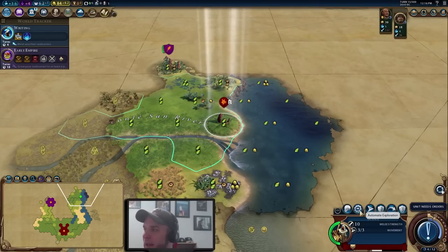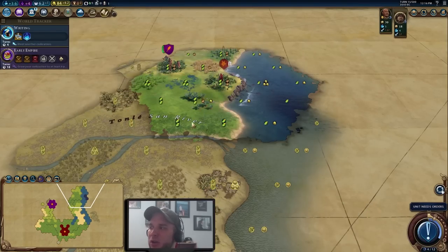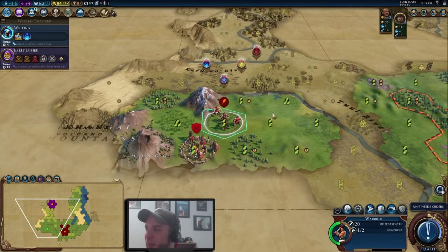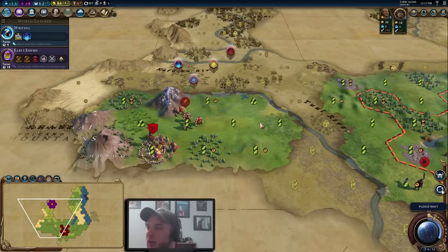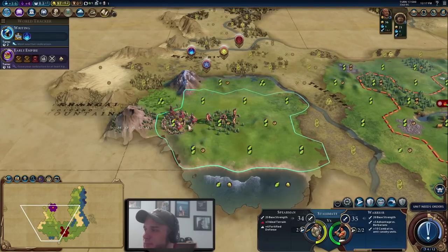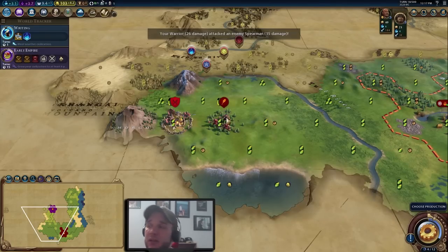I'm a big fan of automated exploration — I keep it manual for the first 15 to 20 turns but then put scouts on automate, as it's one less thing to worry about and they do a good job. Our warrior has finally made it to the barbarian camp. I'm going to move onto the forest first in case they spawn units — we'll be in a better defensive position. Then we'll start whacking them down, helped by the Discipline policy card.